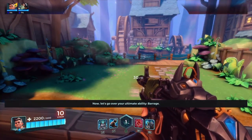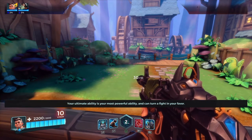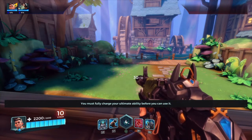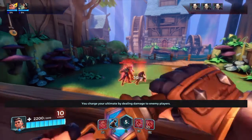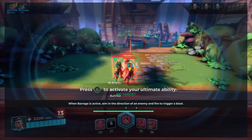Let's go over your ultimate ability, Barrage. Your ultimate ability is your most powerful ability and can turn a fight in your favor. You must fully charge your ultimate ability before you can use it. You charge your ultimate by dealing damage to enemy players. When Barrage is active, aim in the direction of the enemy.